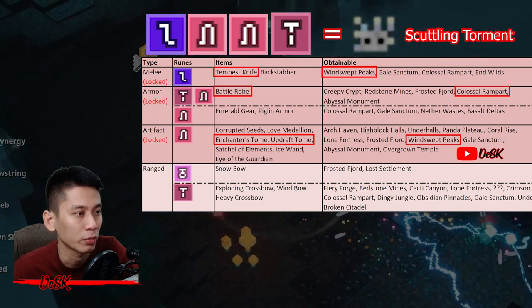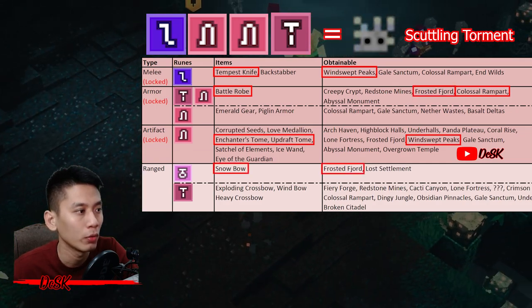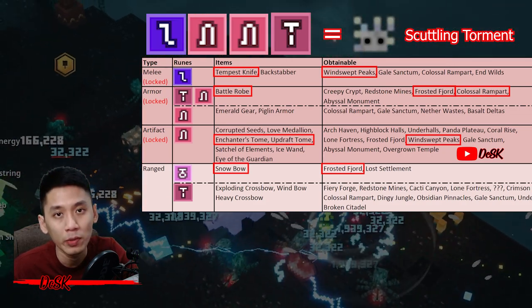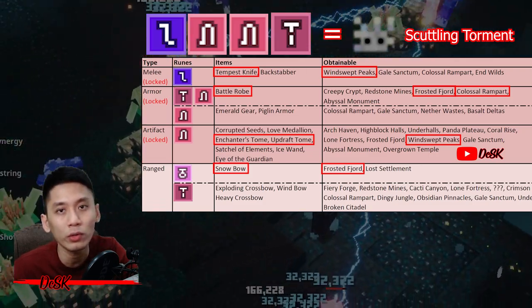Then you can go for a six-point run. Head to Frosted Field to farm another bow — Snowball — and then you can go for a nine-point run, as this mission also drops better runes. Just farm repeatedly at any of these missions to get everything you need, and then you can start hunting your gilded gear in no time.